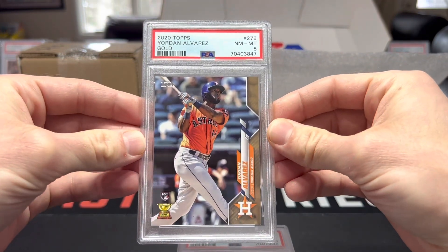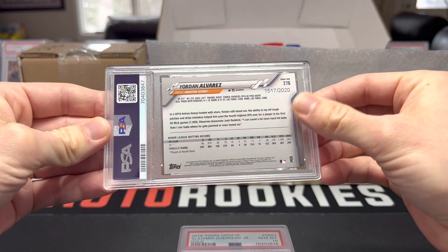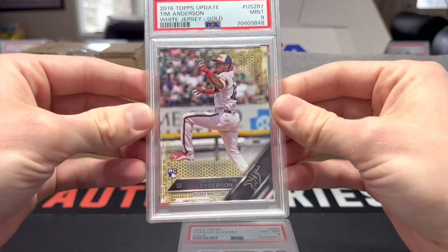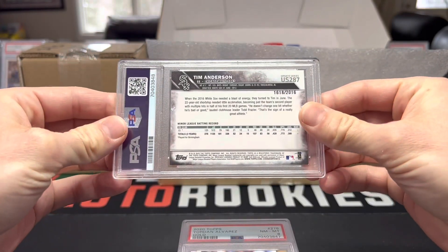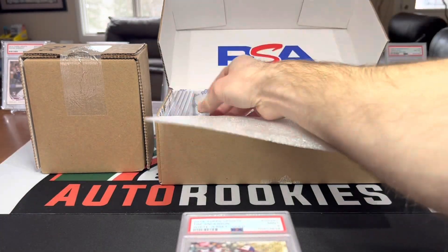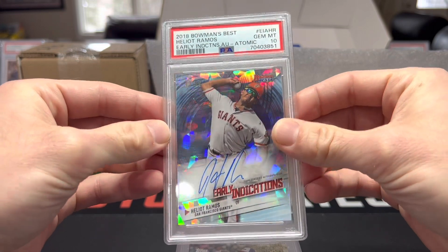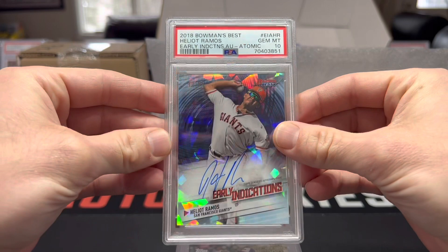Gold Yordan Alvarez rookie, 1517 of 2020, got an eight on that one. Tim Anderson Topps gold rookie, got a nine on that one, 1618 of 2016. Elliot Ramos early indications atomic refractor, that's awesome, 17 of 25 - still anticipating to see what he does.